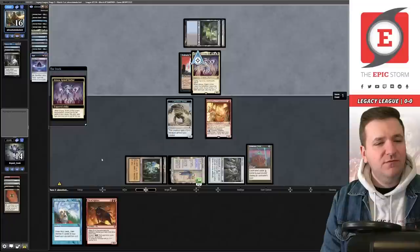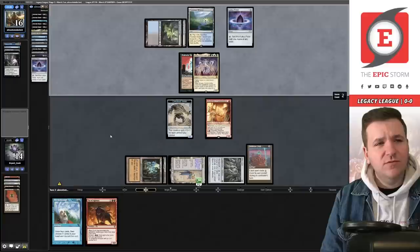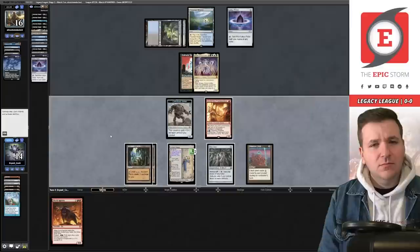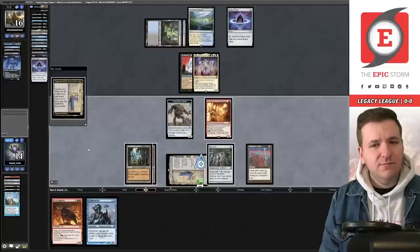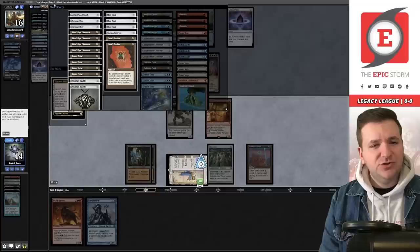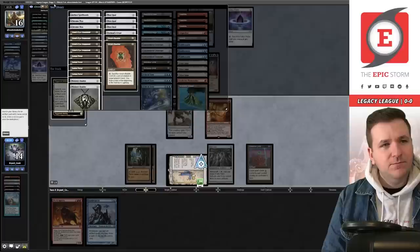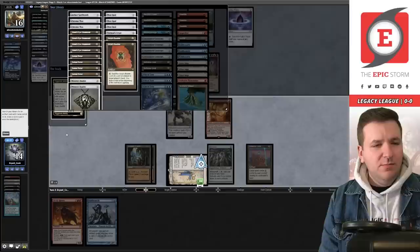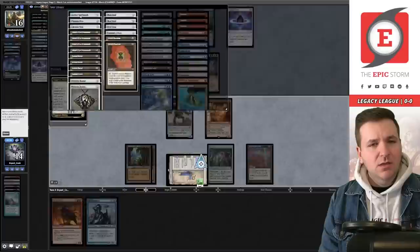They play a land, Lotus Petal, Grief pitching Animate Dead — they're probably taking the Breakthrough, which is fine because we can use Urza's Saga to search out Lion's Eye Diamond and put Ox to the graveyard. We draw Riddlesmith. We tap Saga for colorless — I could grab the Aether Spellbomb, which I didn't consider previously; otherwise I would have made another construct. They have two cards in hand. I'm going all in on the Ox? No — let's just get the Spellbomb.